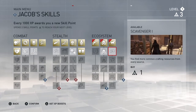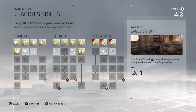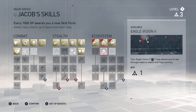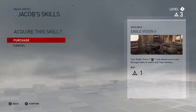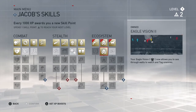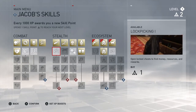Looking at specific skills: one lets you find more common crafting resources from every source — could be useful. Another upgrades eagle vision to let you see through walls to watch and tag enemies — definitely going to get that one. There's also a skill to open locked chests to find money, resources, and rewards — we've got to get that.